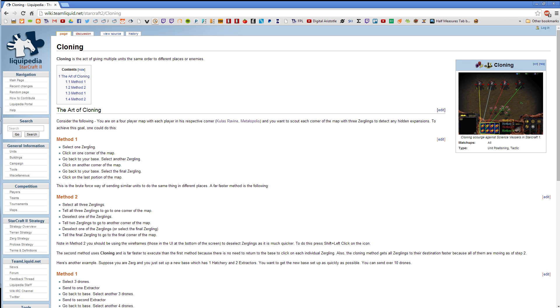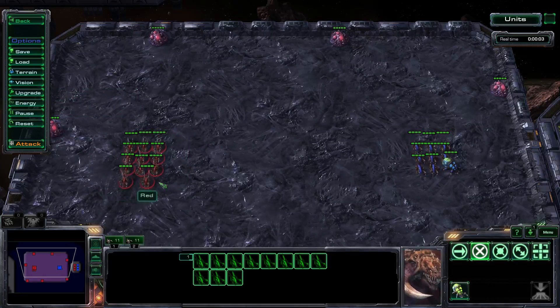Control group cloning is an advanced version of basic cloning which is described in How to Clone Number One. If you haven't watched that already, pause this video and go check it out. Welcome back. Using control groups to clone orders comes from Brood War. Four control groups are used to split Scourge into groups of two to target science vessels before the Terran had a chance to kill them off. We can use the same technique in Ling Bane Wars in ZvZ.